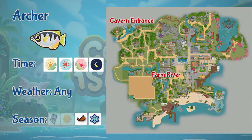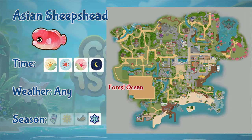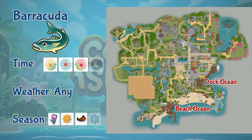The next fish is archerfish. Archerfish can be found in the farm river and the cavern entrance. You can fish it throughout the day in any weather, but only in fall and winter. Next is Asian sheepshead. You can only fish this fish at the forest side of the ocean, all day and in any weather, but it only appears during winter.